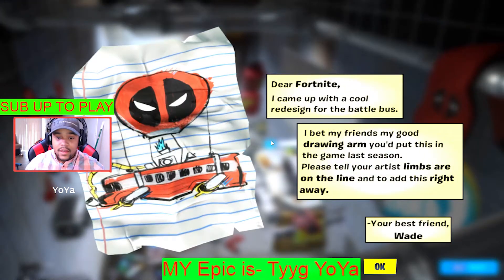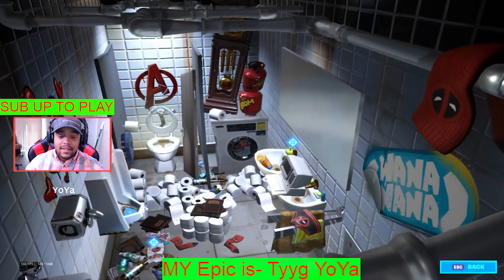You read it: 'Dear Fortnite, came up with a cool redesign for the Battle Bus. I bet my friends — good drawing arms — you'll put this into the game last season. Please tell your artists limbs are on the line and add this right away. Your best friend, Wade.' So that's the first part.